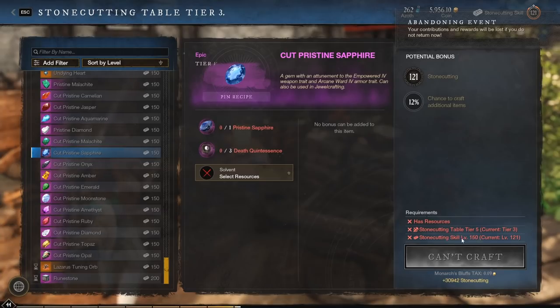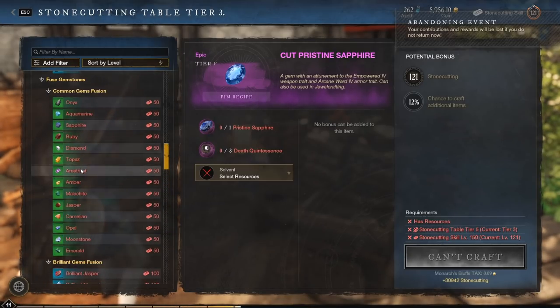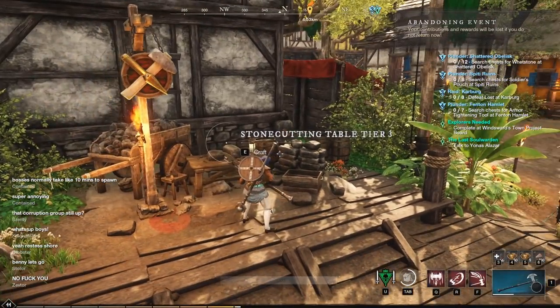It also requires higher Stonecutting skill to do each tier: 150 for purples, 100 for blues, 50 for greens, and so on. Once you have all that sorted, let me show you the Alchemy Table for getting those Wisps.